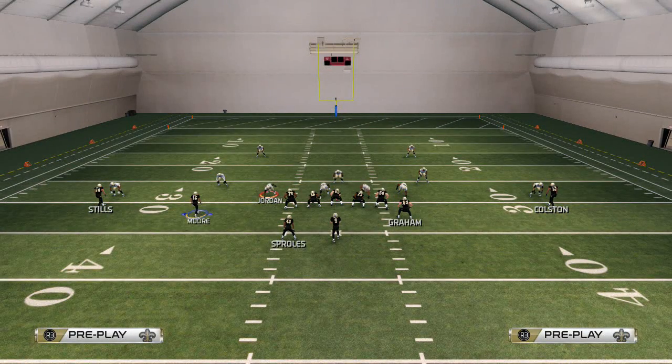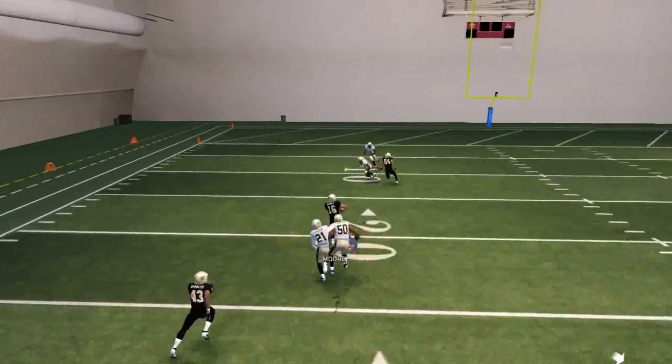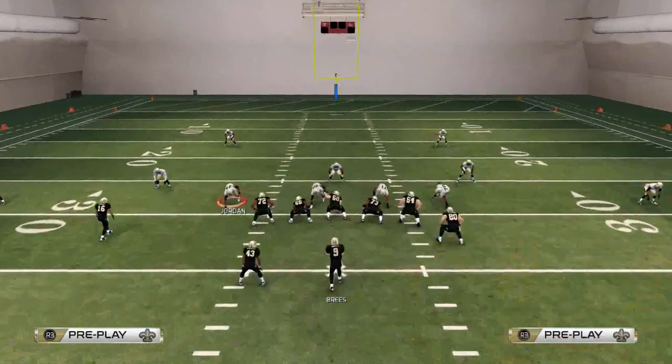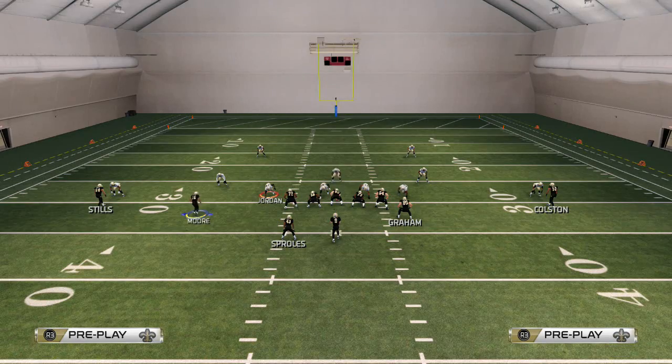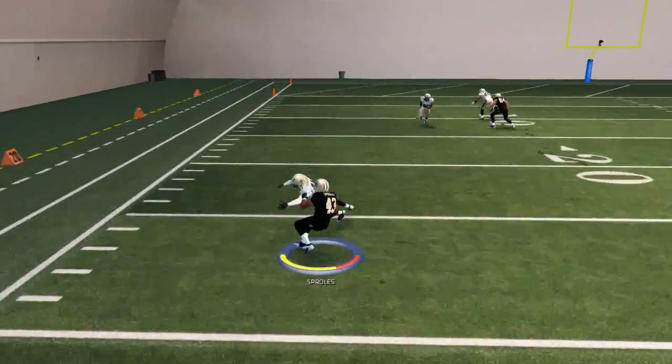Here's the setup. Our first read every single time is the slot trail wheel route. With a pass lead up, it does a very nice job of beating man-to-man coverage. We also want to motion-snap that slot trail in about a step or two.